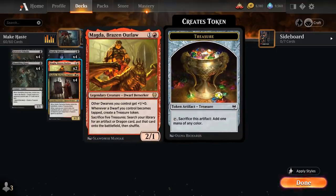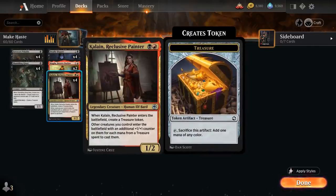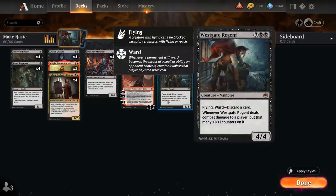We don't have any expensive artifacts or dragons to search up with Magda's last ability, although we could potentially consider adding one. We've also got the full playset of Kalein, a Reclusive Painter — a 1/2 that when it enters the battlefield generates a treasure, and other creatures we control enter the battlefield with an additional +1/+1 counter for each mana from a treasure spent to cast them. That's another way to potentially boost up our Westgate Regent.